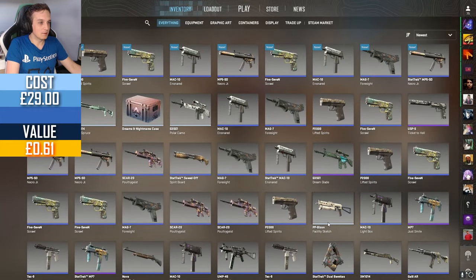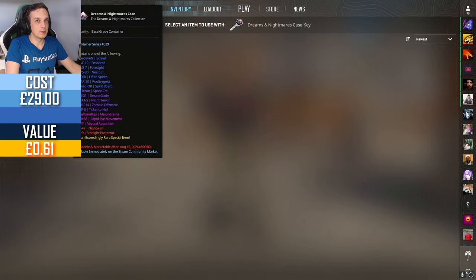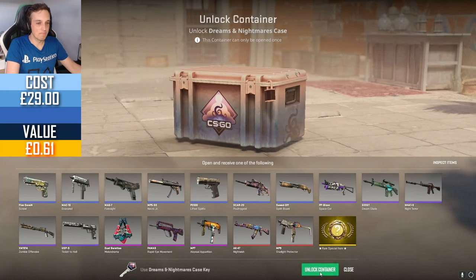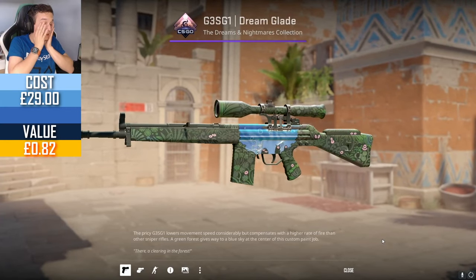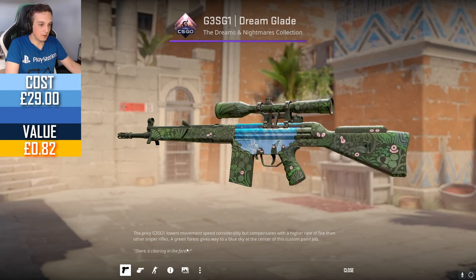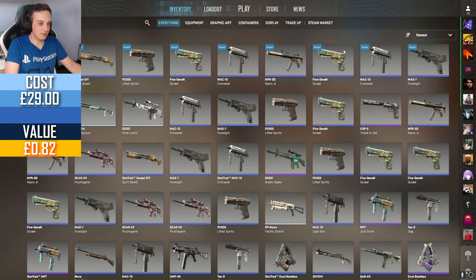This is gonna be crazy — this is gonna be another one of those 10-blues case openings. Wow, that's so far below average. We've opened like 30 cases, got below-average purples, and didn't even get a single pink — which is supposed to be one in 31. We get a purple, but that's still way below average. Way, way below average. And this one, while it looks clean, it's not even low float. Oh god, that's a lot of blues from the Dreams and Nightmares cases.